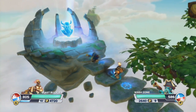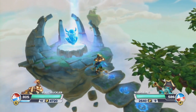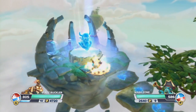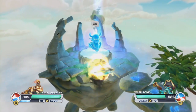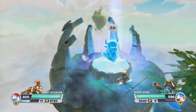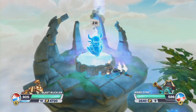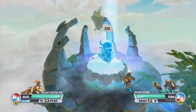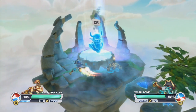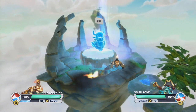Hey everybody, welcome back to Skylanders Swap Force. In this video we're going to get started with the Swap Force Challenges. These are basically the Swap Zones that you've seen throughout the playthrough, but they're obviously more difficult. We're going to start off with the two from the regular starter pack — Blast, Buckler, and Wash Zone — and we swap them because the first two are a climb and a rocket one.